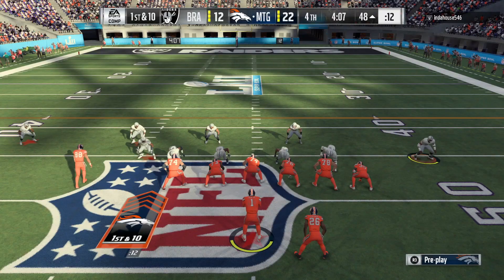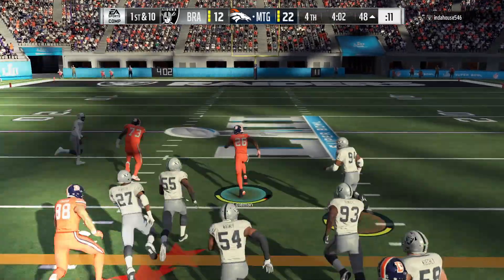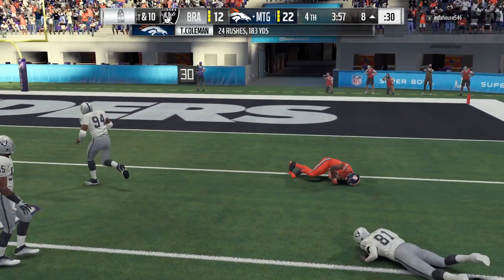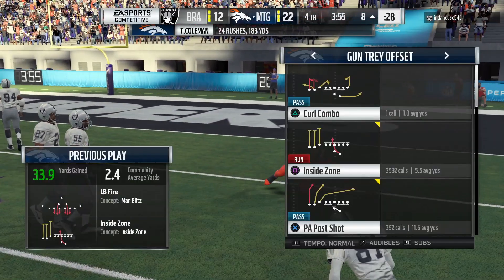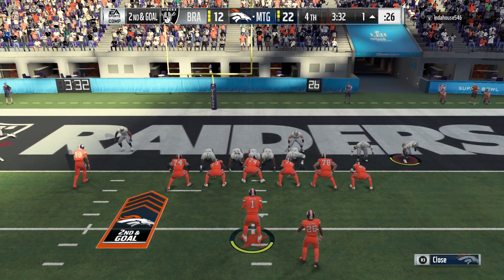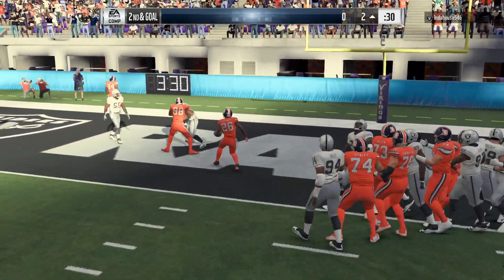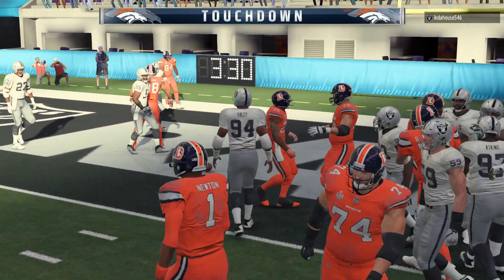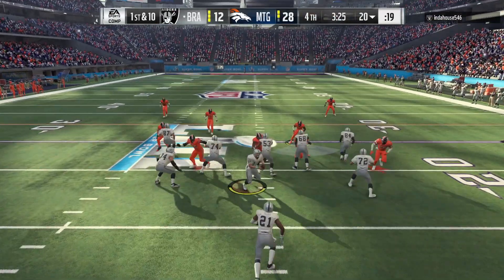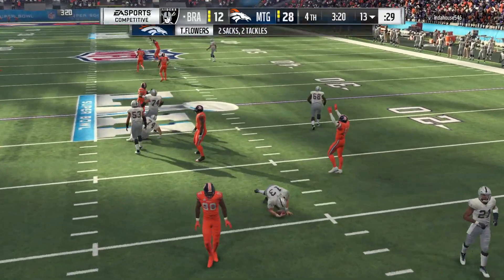Nice play catching out of the backfield by Tevin Coleman. This back is not bad as we take off through the middle of the field — can we beat Night Train? Night Train Lane has stopped two long touchdowns on us now, he ain't no joke. But overall this card is good, I'm actually gonna keep him on this team.